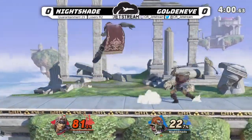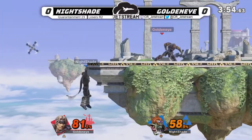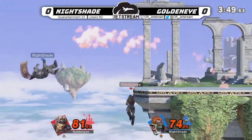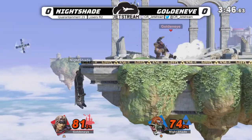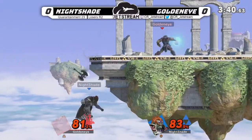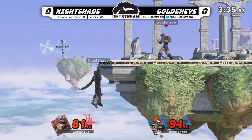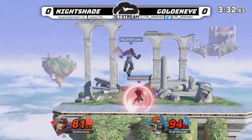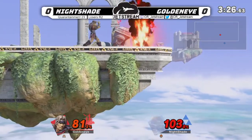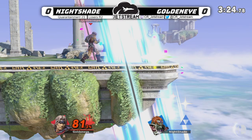He just back-aired an axe — excuse me, sir. He tries to go for a forward smash. Oh my gosh, but Goldeneye has not gotten hit his whole entire stock. And I might commentate-curse him right now, but he's done 83 percent. 103 right now uncontested. And Nightshade gets a little bit antsy, gets a little too low there — Goldeneye is gonna bring that one back.